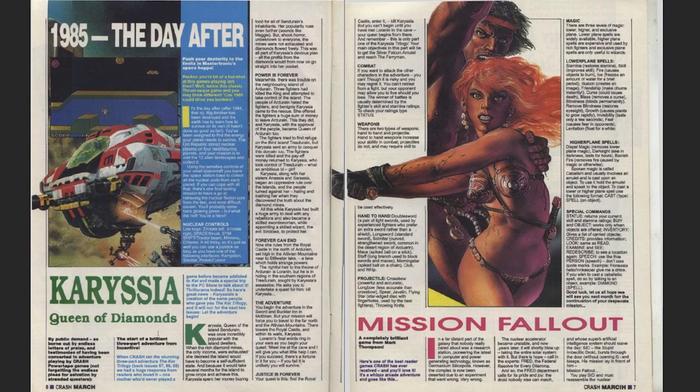The second game is Carissia: Queen of Diamonds — kind of a text adventure with some actual graphic bits. There are a lot of instructions for this one. When Crash ran the stunning three-part CAT trilogy, they had a huge response from readers. This is the March edition, and then in April you get Carissia 2. Special commands include status, examine, buy, and similar text entries.